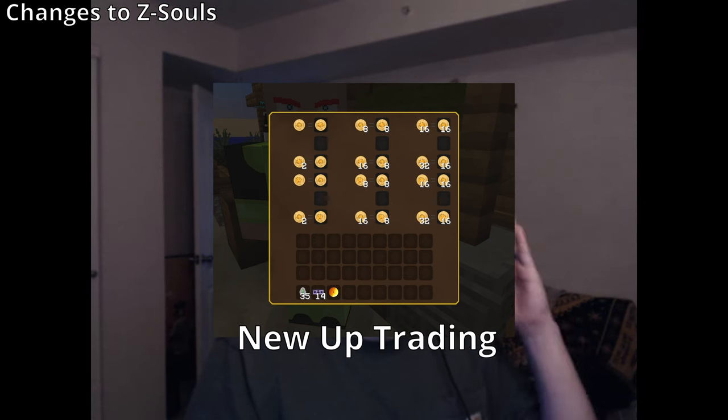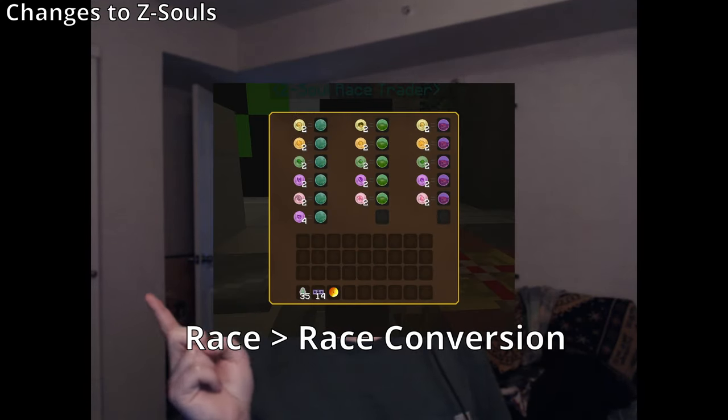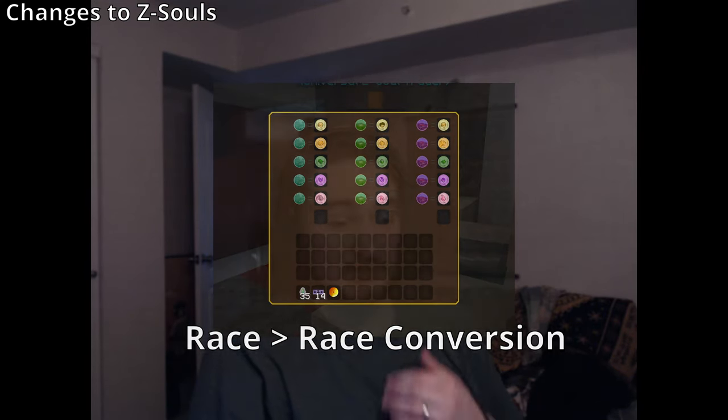Same race up-trading also improved significantly. Before, you needed three Super Saiyan 1 Z souls to trade for a shard, and three shards for a tier one Z soul — meaning six Super Saiyan Z souls for one Super Saiyan 2 Z soul. Now it's just two Super Saiyan 1 Z souls for a Super Saiyan 2 Z soul. This makes everything involving trading between races and within your own race much better. There are also reduced requirements for leveling your forms through Z souls — lots of changes covered in devlog 19.